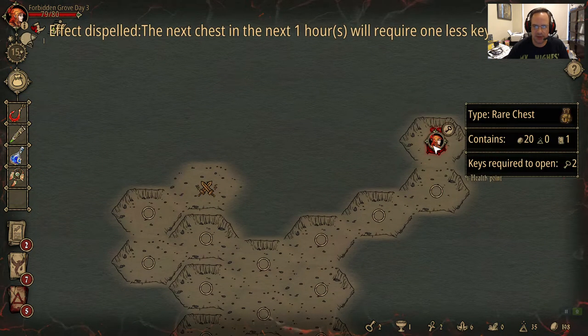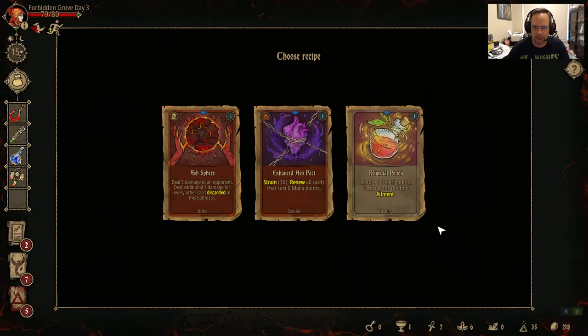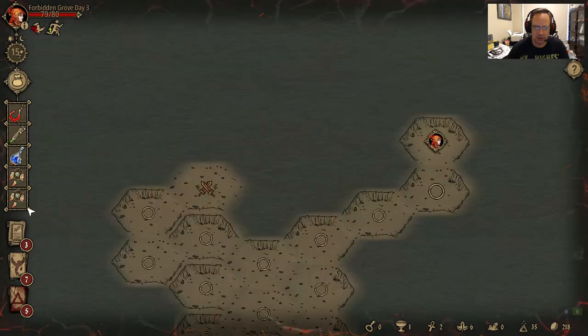So right now we're balancing our graveyard. That's nice — we'll take that. Straight up 8 healing. Should've used that in that fish egg battle I was having trouble with.